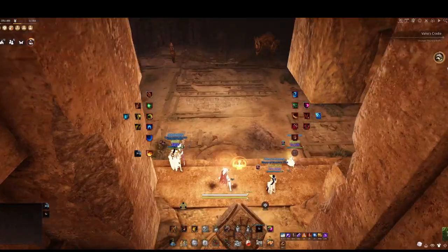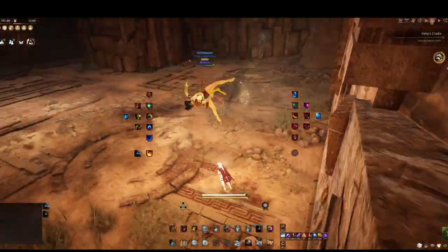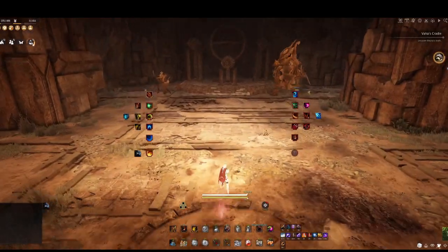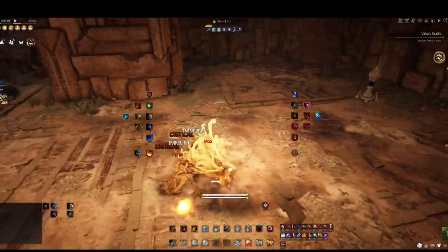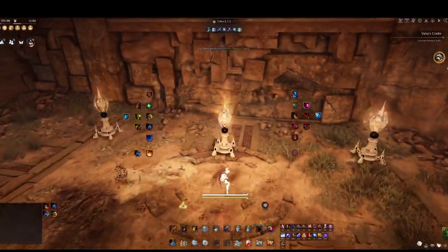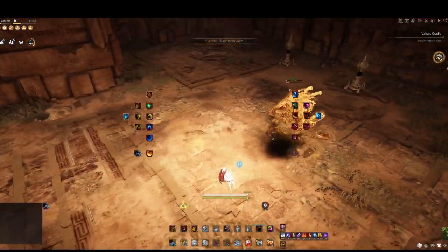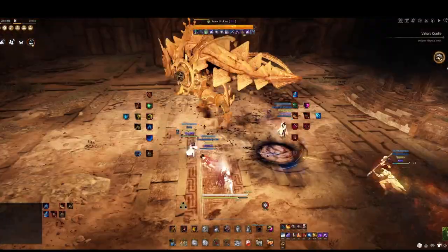The final boss of this dungeon has three phases. You will start separated from his mount and will need to bring both bosses down to half HP at the same time to trigger the next phase. One party member will be required to focus on the extra mobs. If the extra mobs reach the bosses, they will heal. Sacrifice the mobs to the orbs from the towers to get large AP buffs.